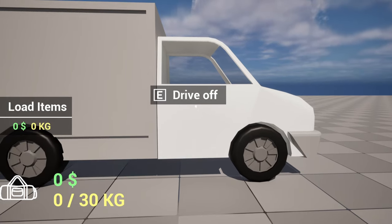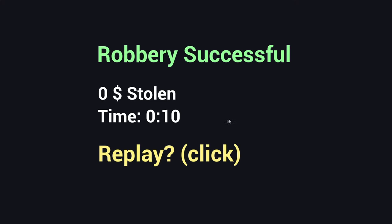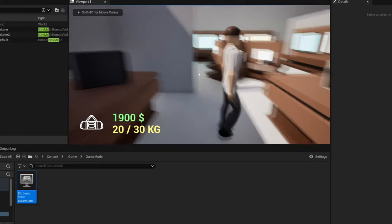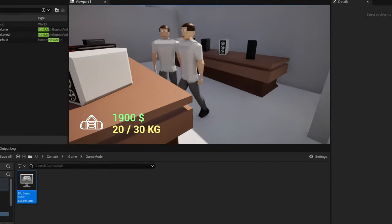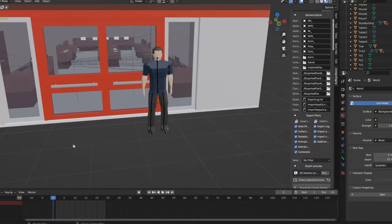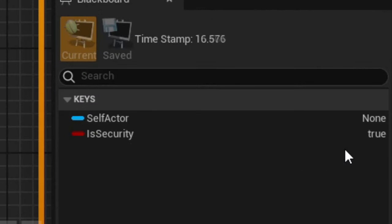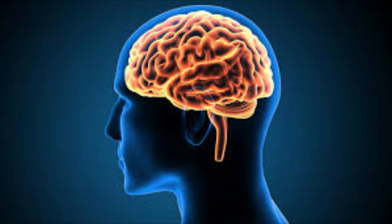I added the stealing mechanic and a truck which you'll have to load all the items into when your bag gets full. The truck is also used to drive off and end the game — I'm definitely not making a driving mechanic in one week. The main logic is done, but you can freely rob the store without anyone stopping you, which is too easy. So I added security: a different-colored character model that distinguishes security from regular NPCs.